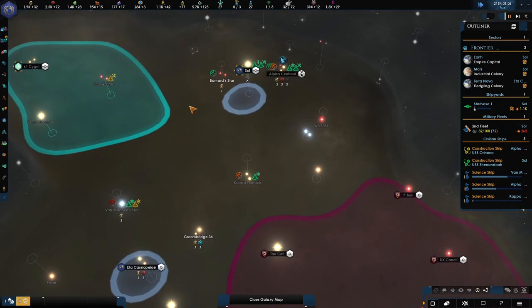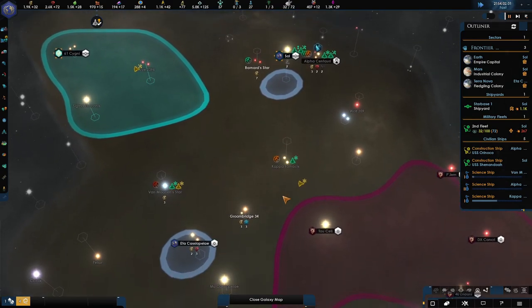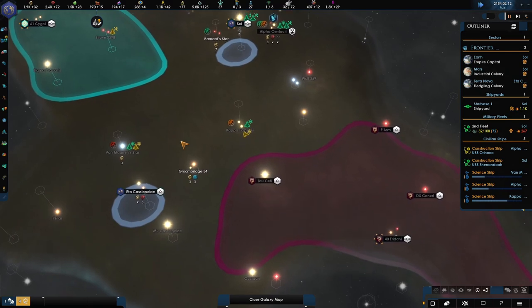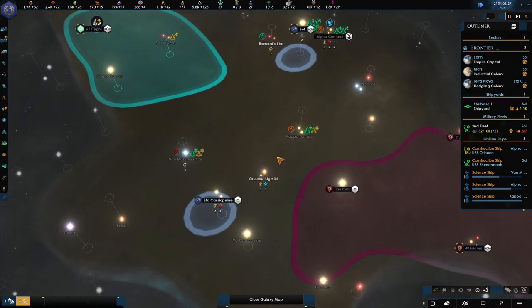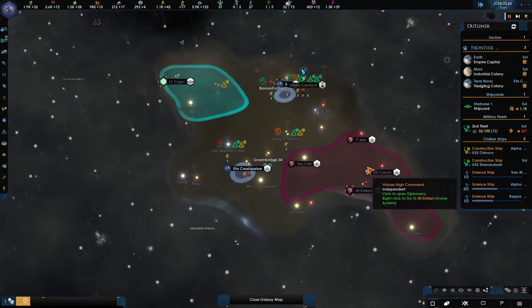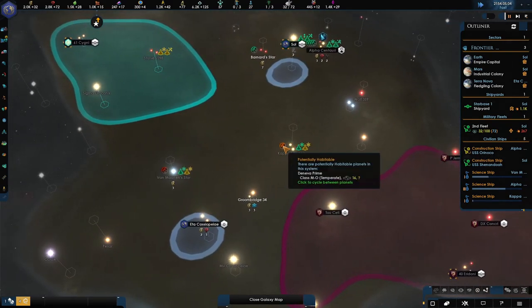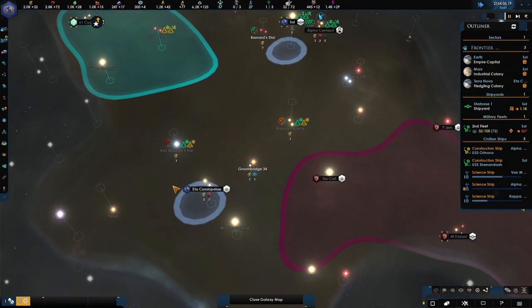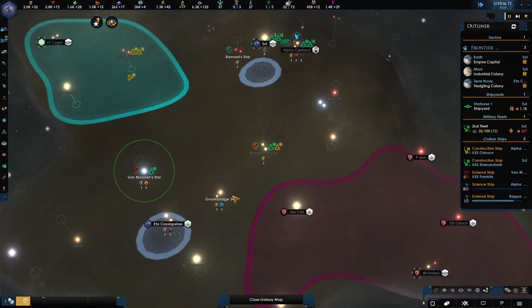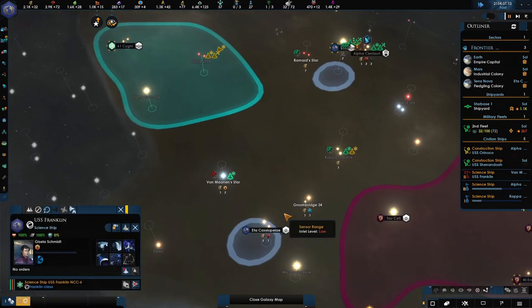Even if they gain territory, don't worry about it. Even if they do cut us off, it's not the end of the world because eventually we're going to form the United Federation of Planets with these guys, and we are going to take all of this territory as our own — it'll all become blue. Sometimes I used to think 'oh no, they're getting more than me' — but at the end of the day it all becomes ours anyway. So I relaxed and just played on; I didn't restart because they cut me off or anything like that.